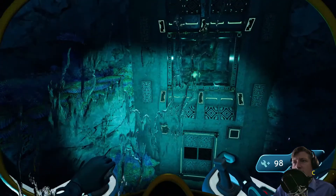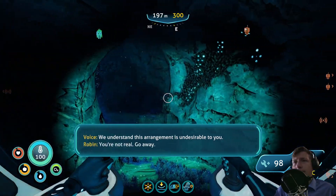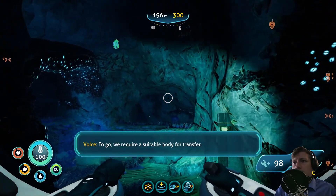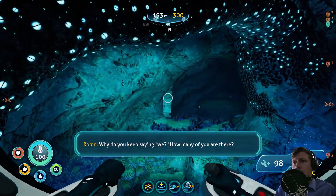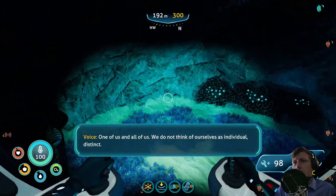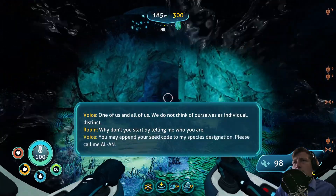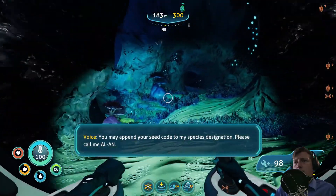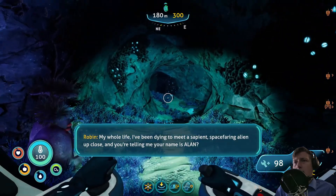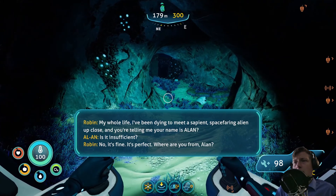We understand this arrangement is undesirable to you. You're not real, go away. To go, we require a suitable body for transfer. Why do you keep saying 'we'? How many of you are there? One of us and all of us - we do not think of ourselves as individual. Distinct. Why don't you start by telling me who you are? You may append your seed code to my species designation. Please call me Al-An.